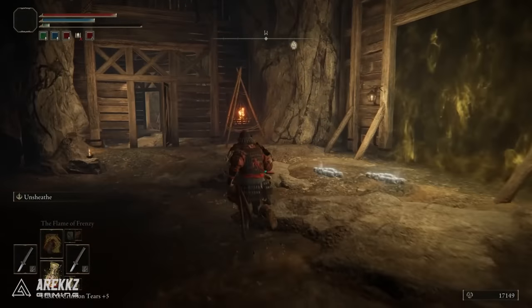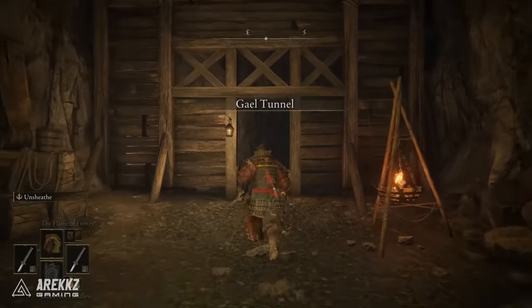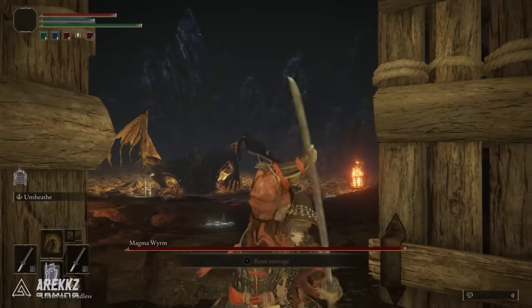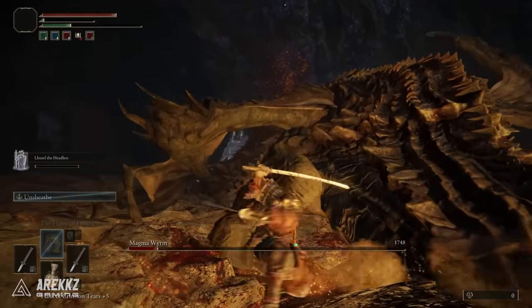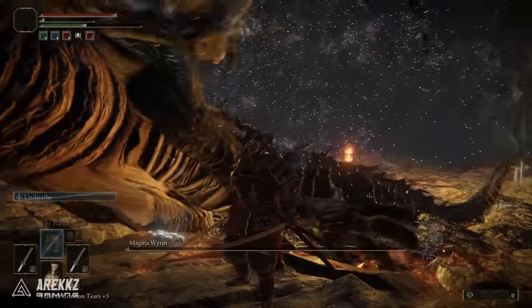Now you basically have a quick point of access which is just outside the boss room. In order to actually get the weapon you need to defeat the boss — not a narrative boss, just one of those ones in these open world dungeons. You go in here and it is the magma worm. It is pretty tough so depending on your level you may need to come back and do this later, but upon defeating it not only do you get a dragon heart but you also get the Moonveil Katana.